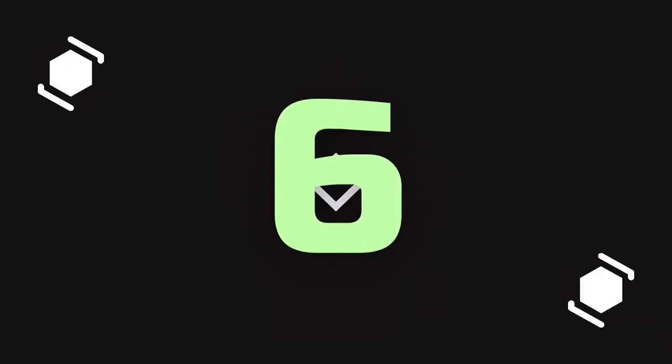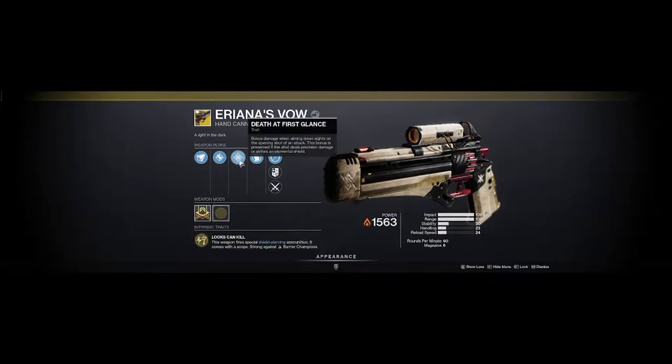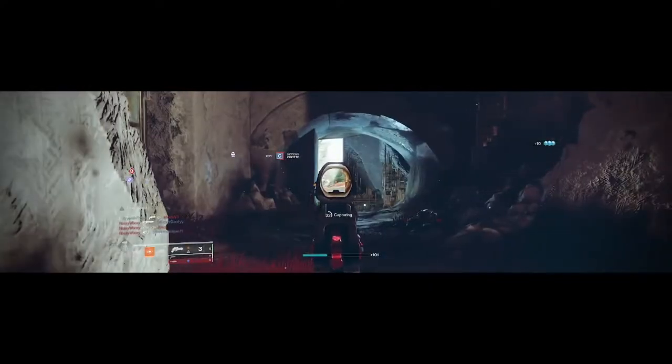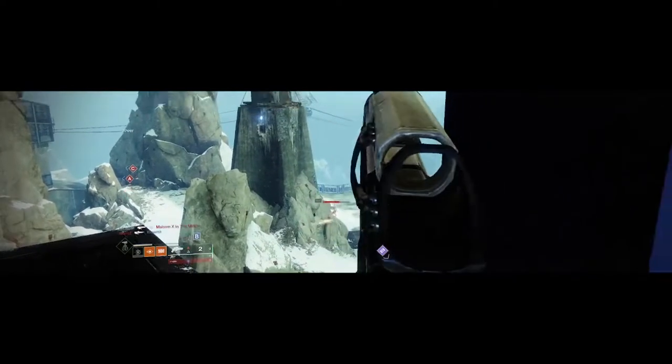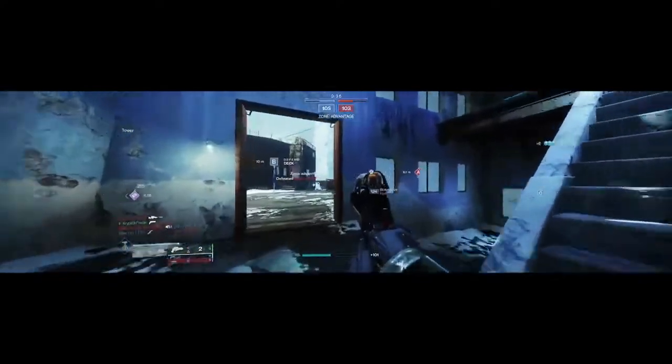Which brings us to number 6, Eriiana's Vow. Eriiana's Vow has Death at First Glance, which gives bonus damage when aiming down sights on the opening shot of an attack. This bonus is preserved if the shot deals precision damage or strikes an elemental shield. Unlike most hand cannons, this hand cannon does use special ammo, and you start off with about 4 rounds. Since it is a 2-shot to kill and the shots come off relatively fast, you can get about 2 rounds and then scavenge more ammo to continue your killing spree. This exotic can be acquired through the Monument to Lost Lights, and unlike most hand cannons, it does come with a scope.